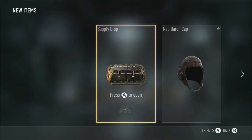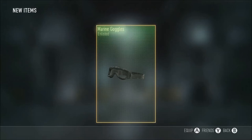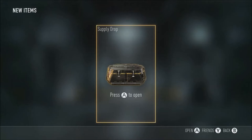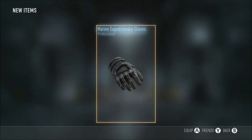Singular supply drop. Marine goggles, contractor boots, and a reinforcement enlisted care pack. Singular supply drop - all I got was some shitty gloves.